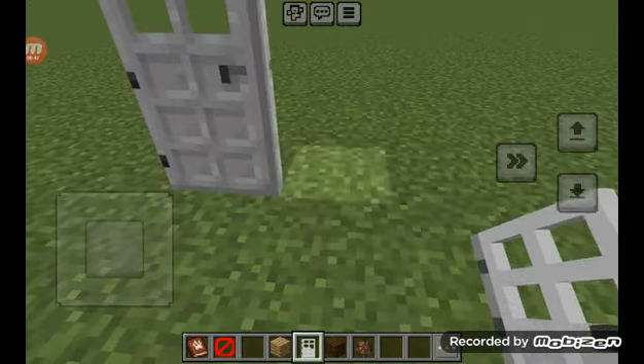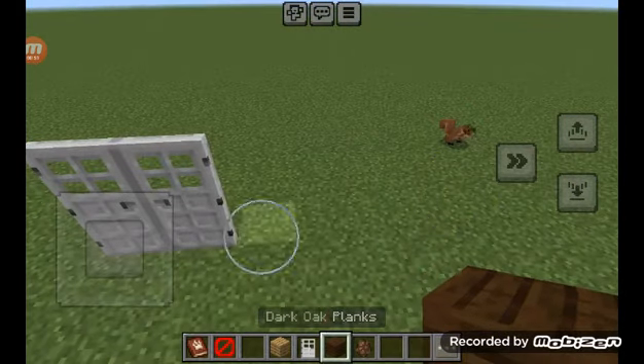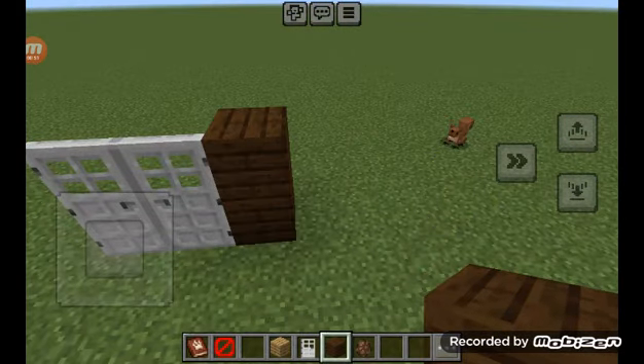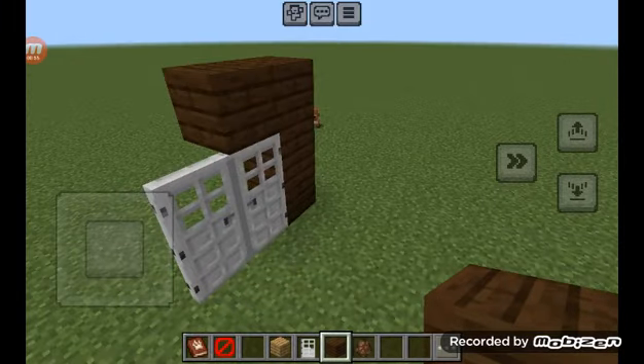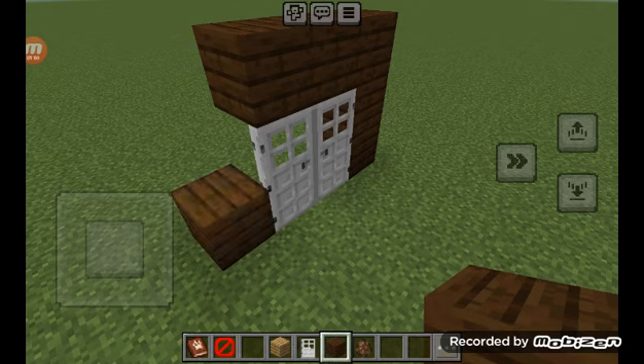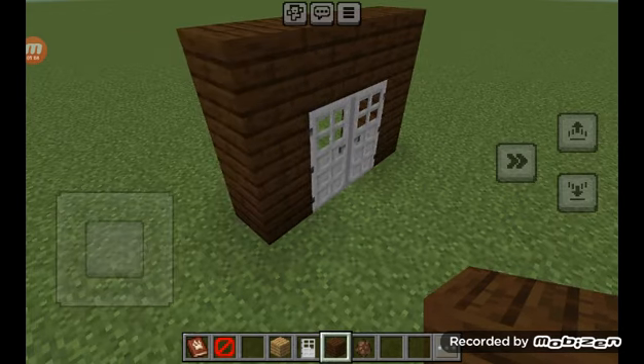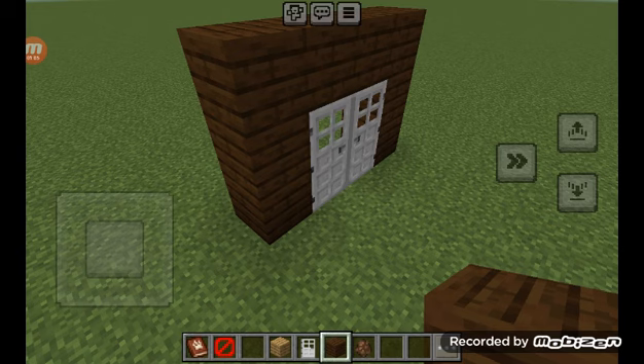Now we're going to cover up the door. Now we're going to make it a ten square. We only have two, so we just need to do eight divided by two, which would be four.